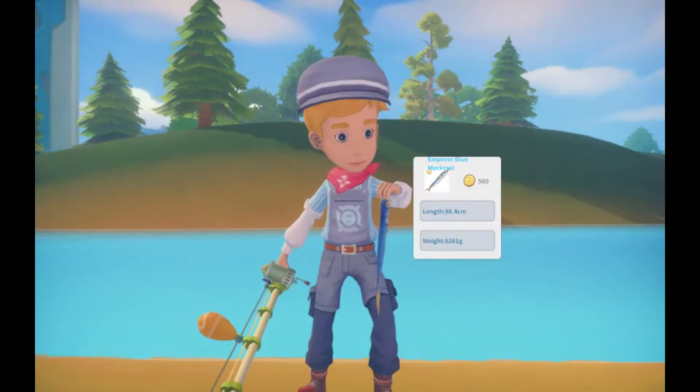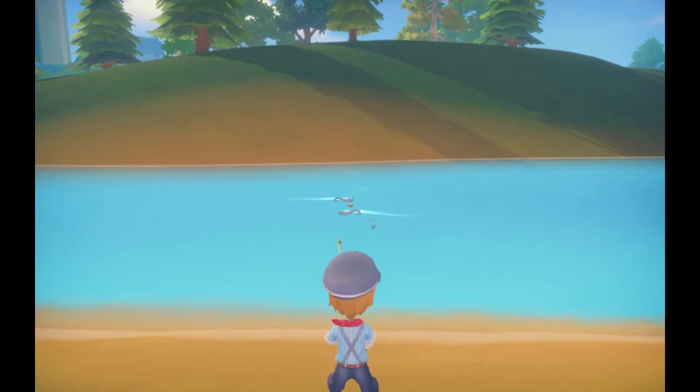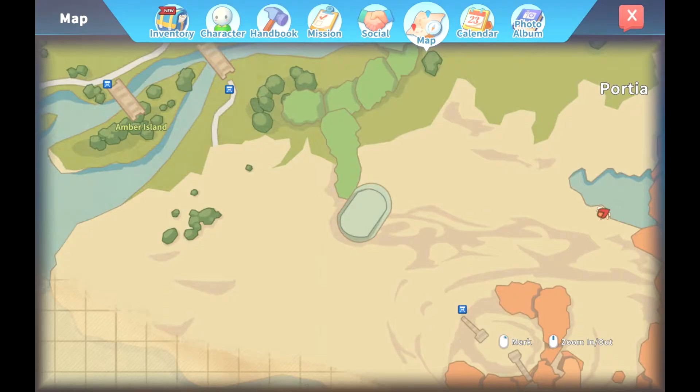Next we have the fishing spot located on the desert river. The fastest way to get here is to take the DD stop to the desert mine and ride your horse north until you reach the location. You can catch the emperor blade and emperor blue mackerel fish here. Both of these fish are also worth a lot of money, so if you end up staying here a while, you can make some decent gold.